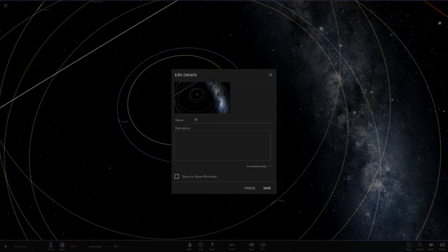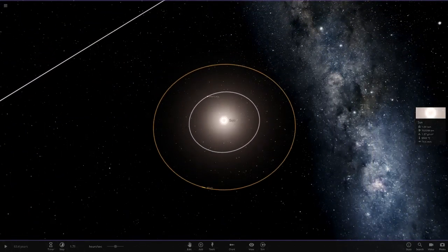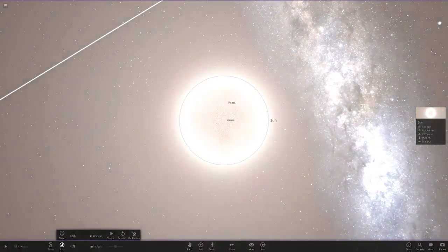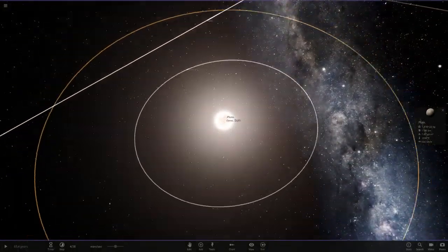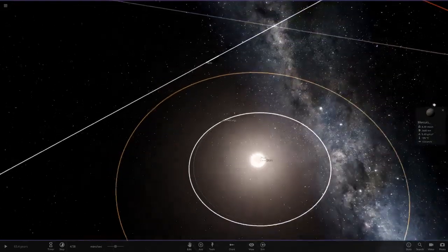I'll save the simulation just in case anything goes wrong — I'll call it 'mass equals AU'. When we click play, the two closest objects — Ceres and Pluto — are inside the Sun, so they'll get dissolved immediately. All the other planets should be fine.